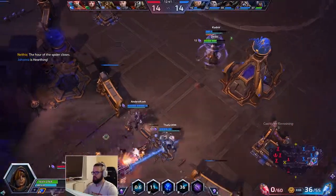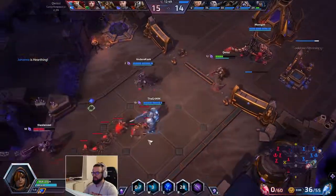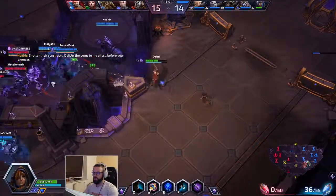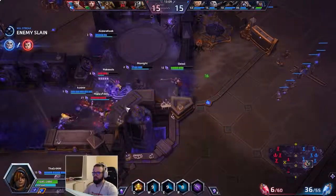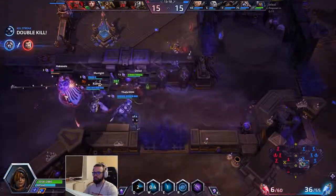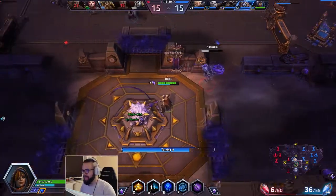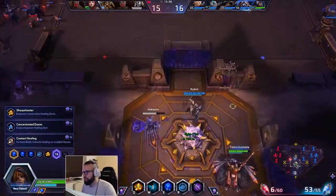Now we've finished our quest, which gives us additional range on our Q and also it will pierce — so basically I can heal up to two people now. My heals aren't as focused as they were before. At level 13 we picked up a talent which gives extra benefit to whoever gets healing from our Q. I think we should be winning this. I got a huge W on there — that was disgusting, team! I saw a big clump of friendlies and enemies and I threw a W on there, increasing healing for friendlies and reducing healing for enemies.